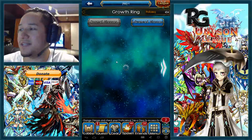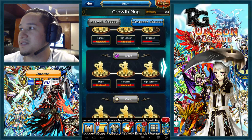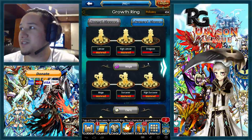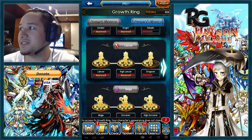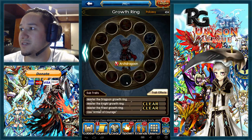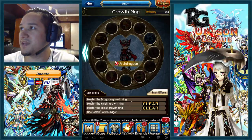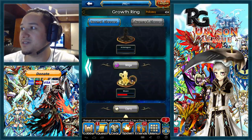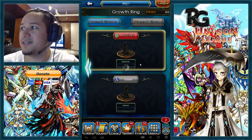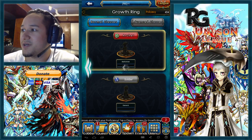After you've completed the archer proficiency, you want to go into your lancer and mage share traits. Get the lancer share trait all the way up — it doesn't really matter whether you go left or right — and then get your mage share trait as well. I still need to get the lancer share trait myself, so I'm a bit behind on that.